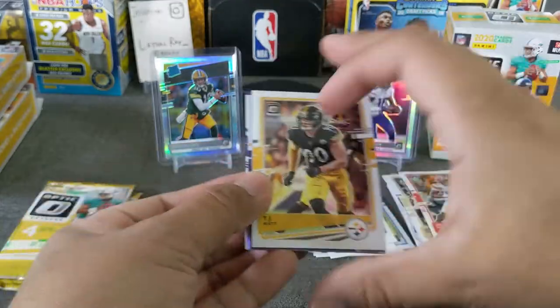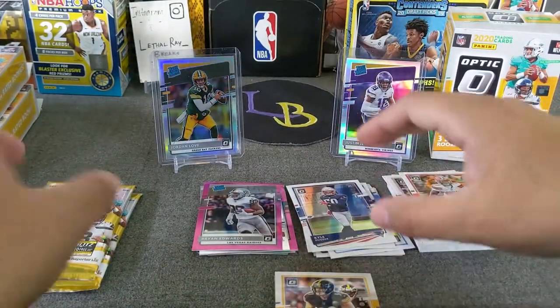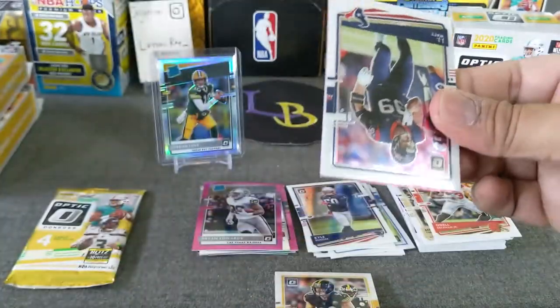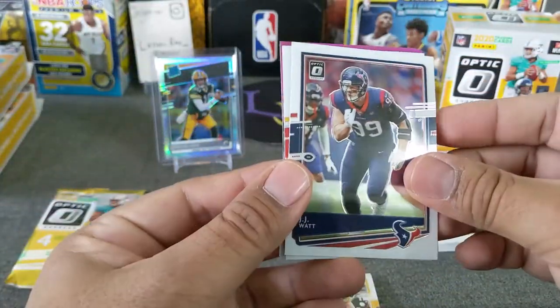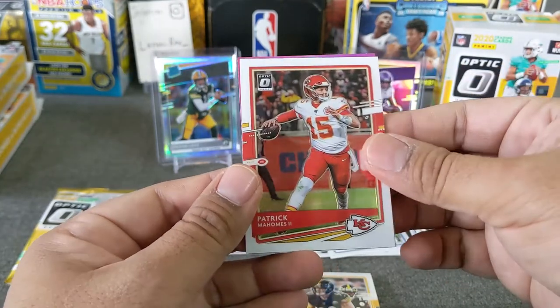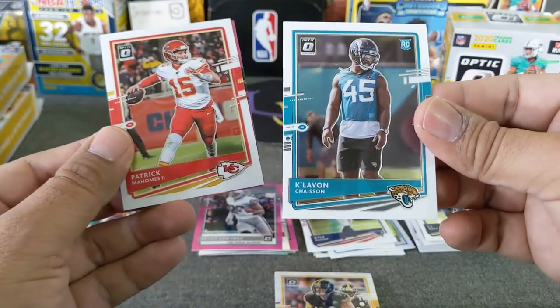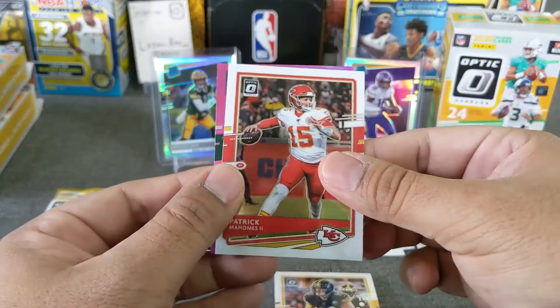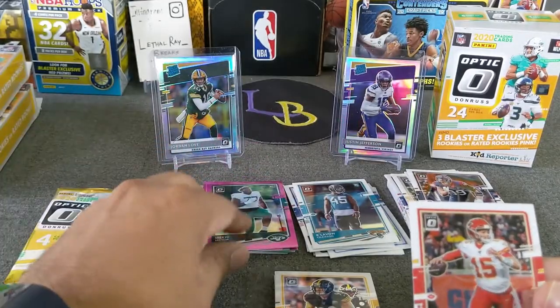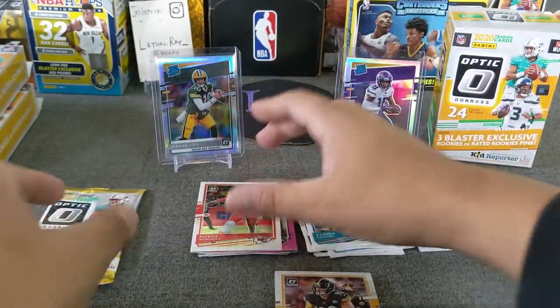I think we might have an auto! We'll put that pack down there and save it to the end — actually we'll open it at the end of the blaster. We got Kenji Gwatt, another Mahomes, very nice. Kylian Chasen. And then let's see if we get a rookie — it is a rookie, but it's not a rated rookie. Beckton. We'll put Mr. Mahomes on that side.